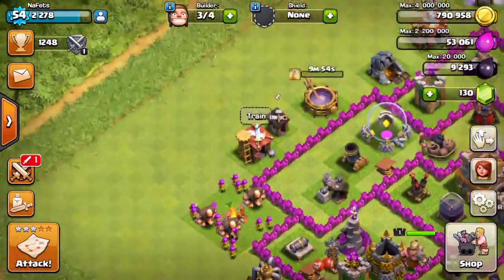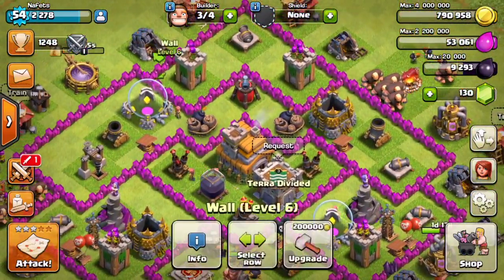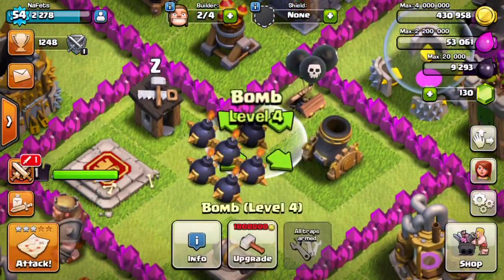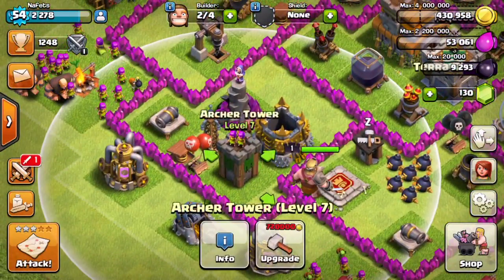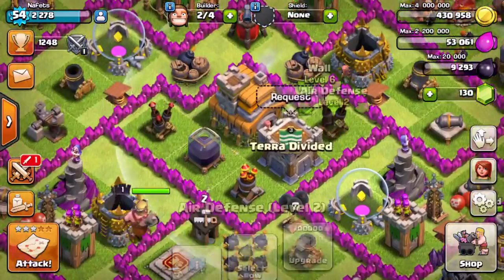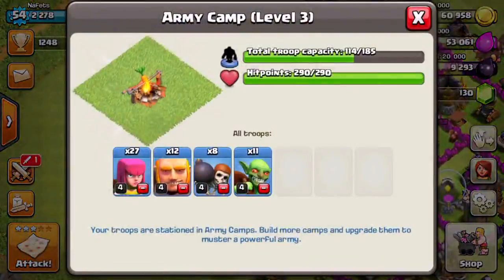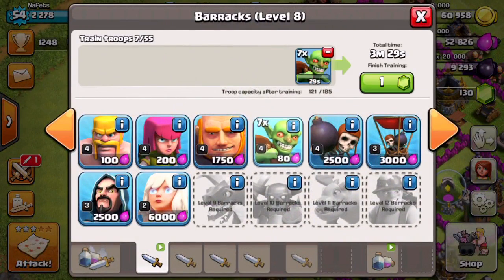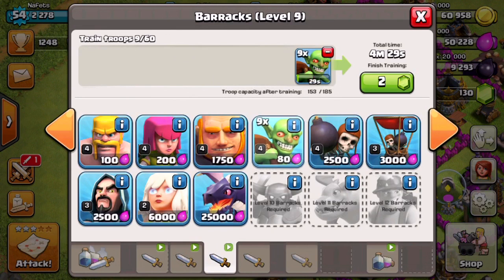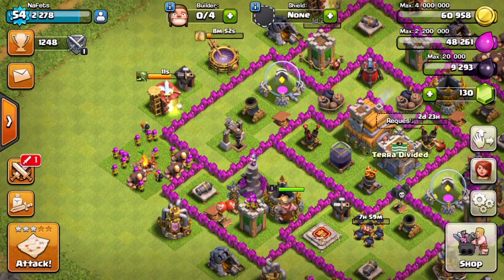We have 790,000 gold. Looking around — all my cannons are level 7, we can get this archer tower up to level 7. That's one of our builders. Then we can probably do an air defense, and then we can do a bomb — so we're getting everything up in levels. We basically have no elixir left, so if we train up our next army, I will see you guys later. Have a good day — make sure to leave a like and subscribe, and I'll catch you guys later, peace.